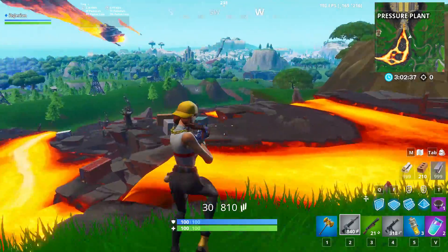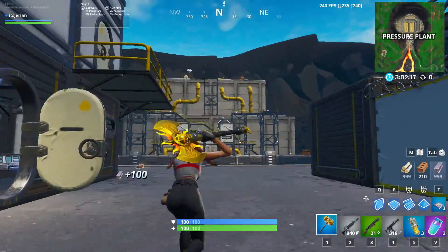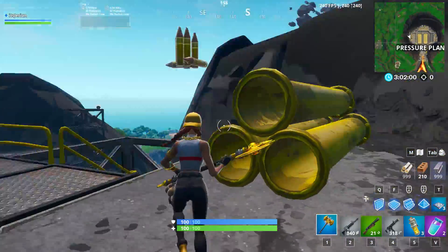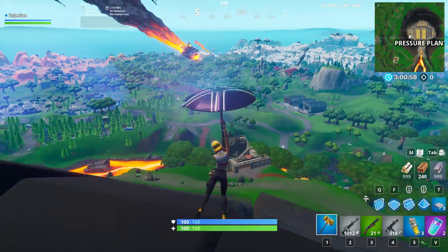After that, you can either walk down to the lava area for some extra loot, or what I usually do is head back up to the top of Pressure Plant and take the whirlwind at the center. Sometimes you'll get lucky and can glide over to spots that haven't been looted yet. Otherwise, you can just go straight up and rotate out to zone.